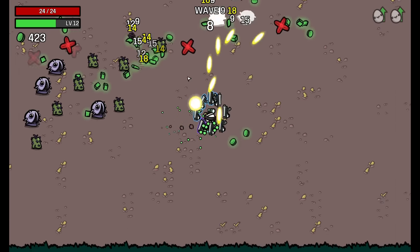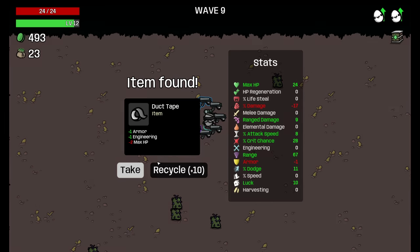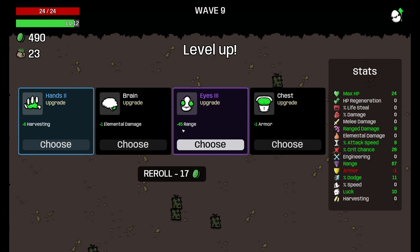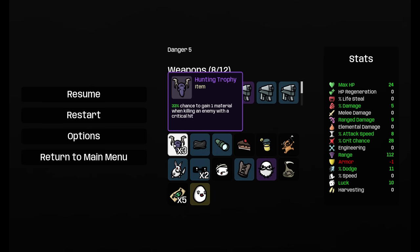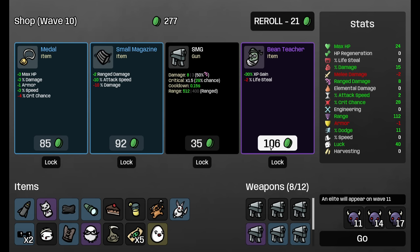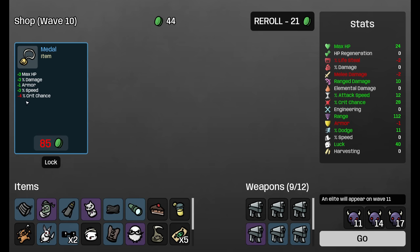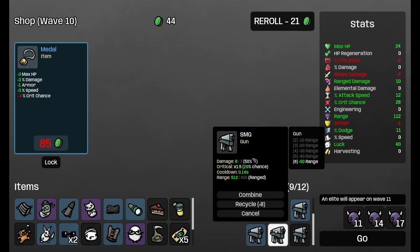We didn't get the hunting trophy, but don't worry — we'll have it in a moment. There's another crate, beautiful. Let's recycle this and look for bonus damage — I think I will go for the percent damage here. And since we reach shop wave 10, it's now time that we get some hunting trophies. We now have three hunting trophies but we need the crit to back it up to get the bonus material. The lucky charm is quite good. Bean teacher gets us more experience — beautiful, we need that. Our weapons right now only crit for 29% chance — I have to bump this up quite quickly.